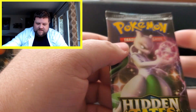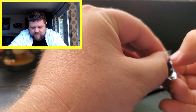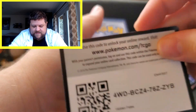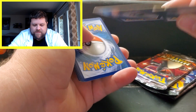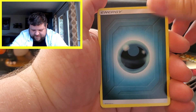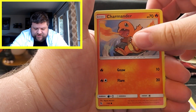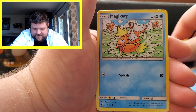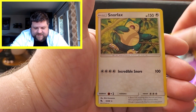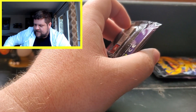Let's go ahead and start with the Mewtwo pack. It never fails — I don't know how they do it so easily. They've got to have them pre-ripped, right? So we start off with a Dark Energy, Pokemon Center Lady, Metapod, Sabrina's Suggestion, Charmander, Clefairy, Psyduck, Magikarp, Staryu, a Koffing, a Weezing Reverse, and a regular rare Snorlax. Snorlax is not a bad card to get.